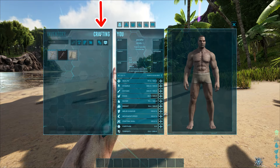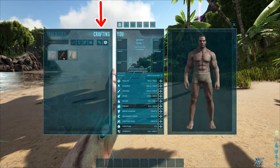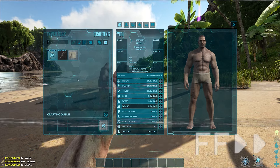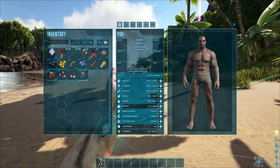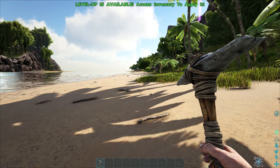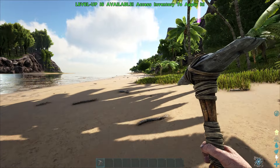Open your inventory and find the crafting tab at the top. This will take you to your crafting menu, where you'll have a pickaxe, a torch, and some paper unlocked. Craft the pickaxe from here, then go back to your inventory and move it to your hotbar. Exit your inventory and equip it by pressing the button correlated with that hotbar slot. Voila! You've crafted a pickaxe!